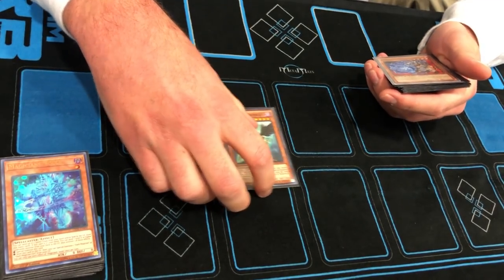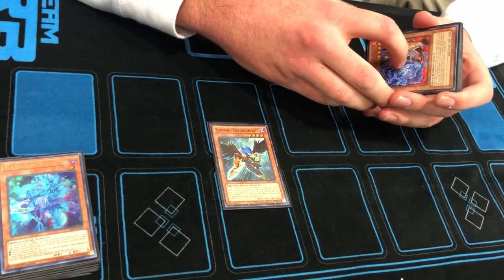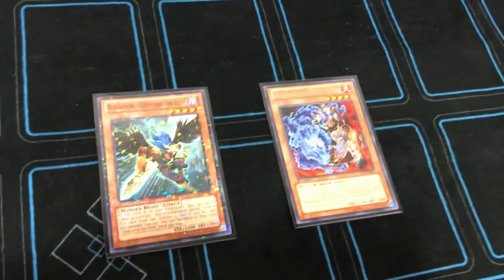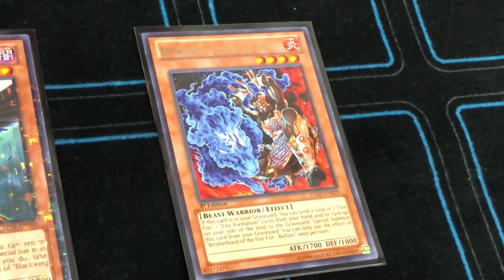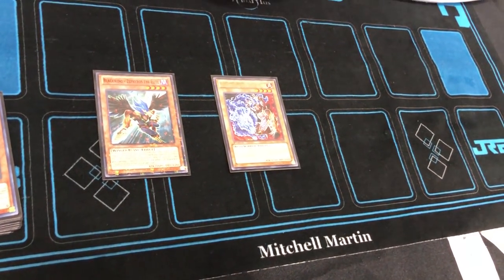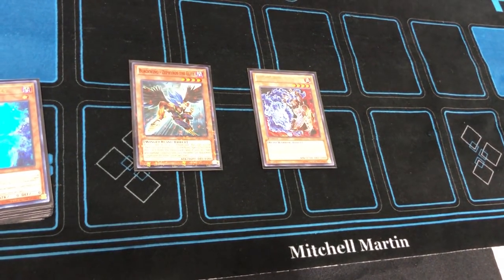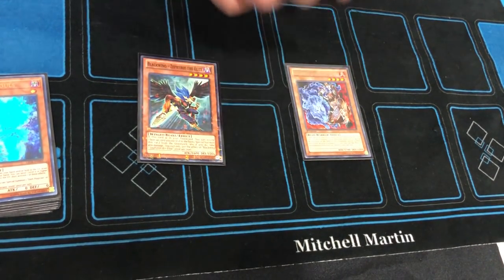One Zephyros — he can extend your combos. He makes the Raid Raptor rank four, which basically gives you three monsters instead of two. One Fireform, Brotherhood of the Fire Fist Buffalo. His effect is when he's in the Graveyard, you can send a total of two Firefist or Fire Formation cards from your hand or face-up on the field to special summon him. But Eagle, which is the Link 2, says that you don't have to pay cost to activate Firefist monster effects.